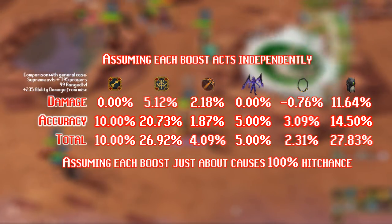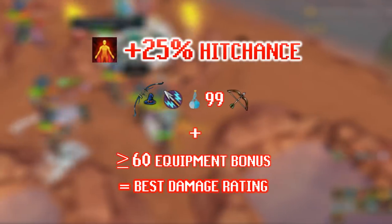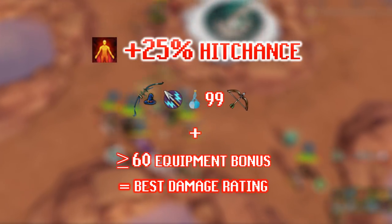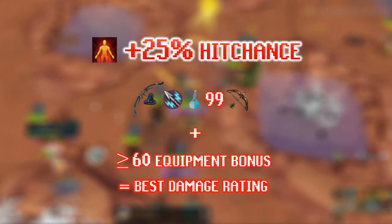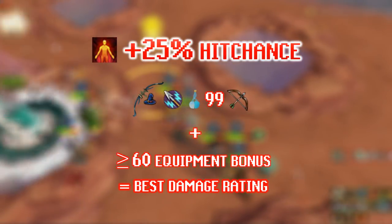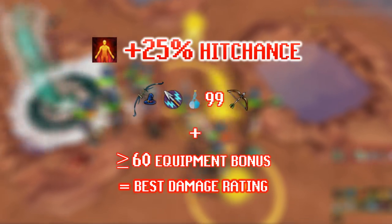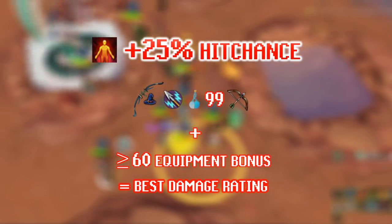Remember all these comparisons are done based on a +235 ability damage boost as the base case. Another interesting thing: when using Onslaught or any ultimate ability that directly damages your opponent, you have a flat 25% hit chance increase, which will automatically get your Mage Hex Hunter's hit chance to 100% at most bosses. With those boosts and at least a +60 equipment bonus, you have the best possible damage rating when using Onslaught with the Mage Hex Hunter. In fact, looking at all weapons across all attack styles, the Mage Hex Hunter has the highest possible damage rating when using Onslaught.